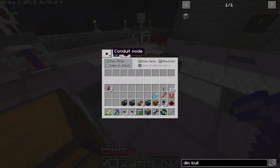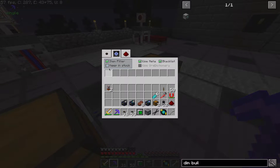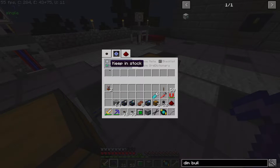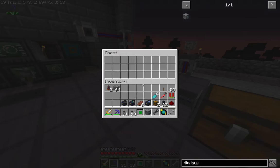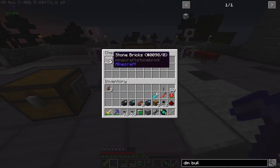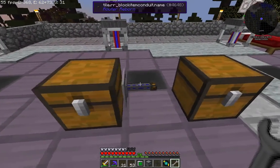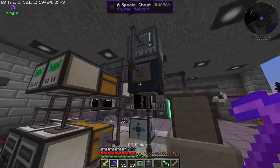There's also a keep-in-stock feature that lets you maintain a specific number of an item in the receiving side. If I drop five items into the filter, only five are extracted and moved to the other side even from a full stack. Finally, you can wrench one segment of cable to remove it, which is handy when you don't want it connecting to an adjacent inventory, like when you're just running cable through an area.